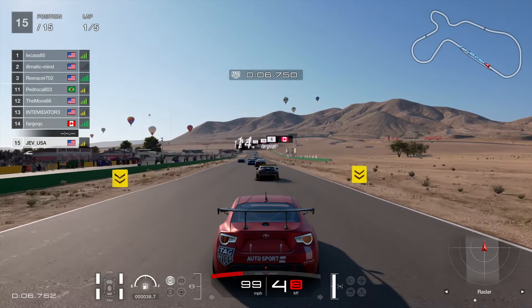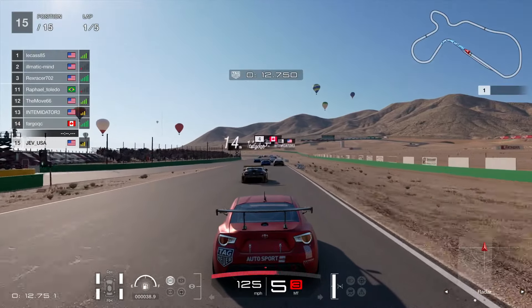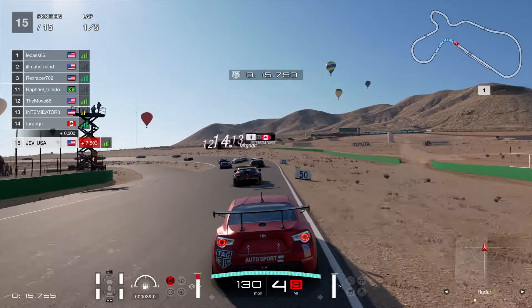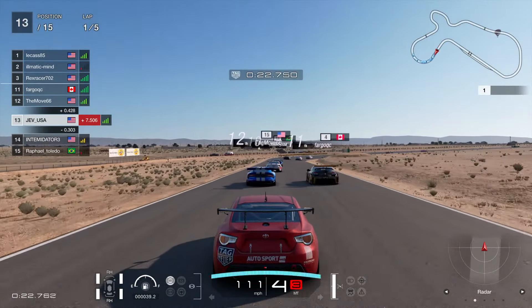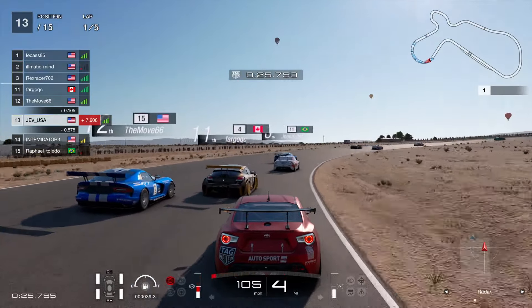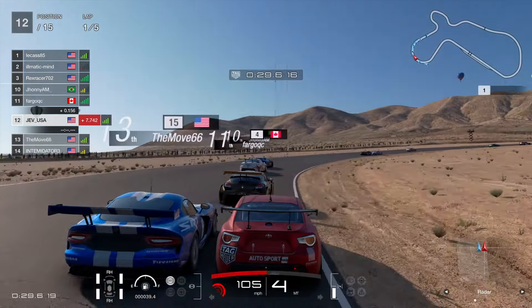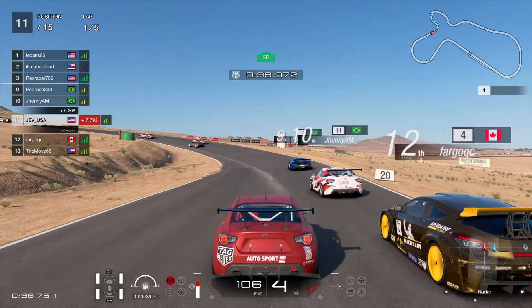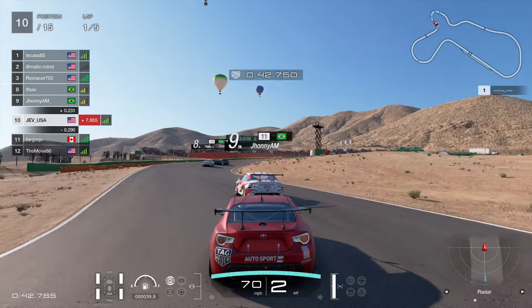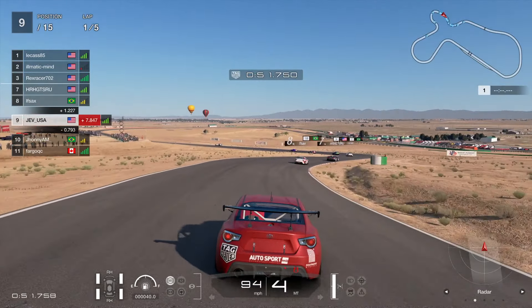T1 in these lobbies is always a good bit of fun, hopefully getting involved and overtaking a couple of people as they squabble for positions. Breaking at the usual point — there goes one, there goes two, just two overtakes on the first corner. We throw it up the inside. Can we get up the inside of Move66 in the Dodge Viper? The Brazilian going very, very wide — a very slidey Brazilian in front of us, Johnny AM. Going to keep it on the inside of him and just drive away from that, up to ninth place.